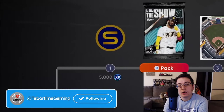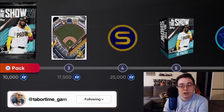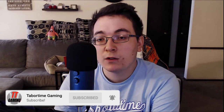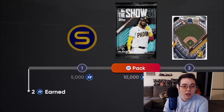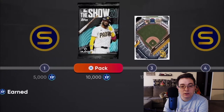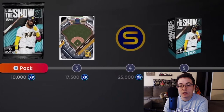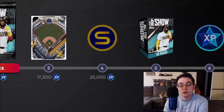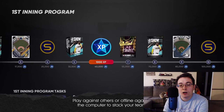This right here is what they call the XP reward path. XP is experience - you earn XP by just playing the game. It doesn't matter what you're doing: Franchise Mode, Road to the Show, Diamond Dynasty. As long as you are logging in and playing, you are earning XP. At 5,000 XP you get some stubs. At 10,000 XP you get a Show 21 pack. At 17,500 XP you get Petco Park. At 25,000 XP you get some stubs. At 32,500 XP you get 10 The Show packs, and so on. There is an XP reward path that you progress through just by playing.